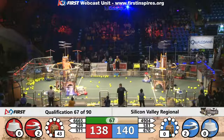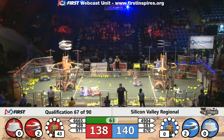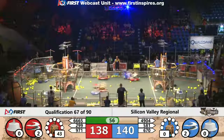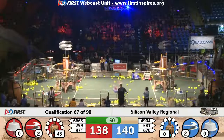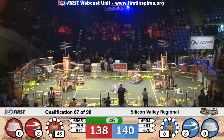They're up to 43 kPa of pressure. There's a bit of a pushing match going on center field between Valkyrie Robotics and Bob Baroque — Bob Baroque pushing them back as they try to get back to the blue airship, but Valkyrie Robotics doesn't want to let them through. Bob Baroque making their way but getting matched move for move by Valkyrie Robotics, and they try to score another gear. Both alliances now have their second rotor spinning.